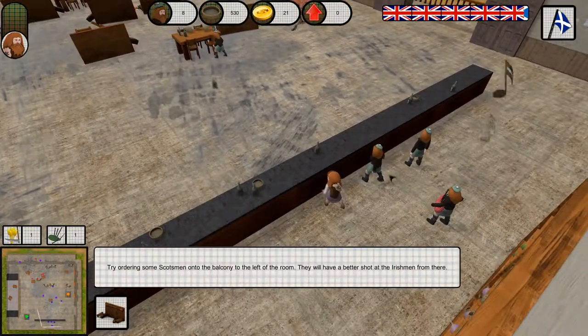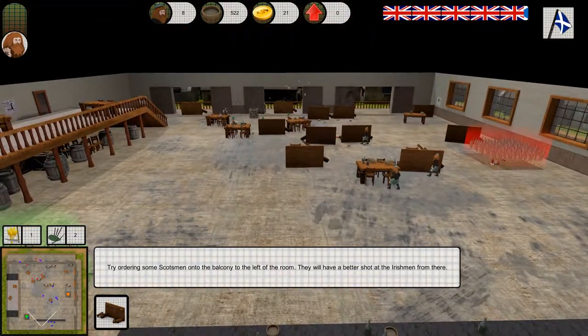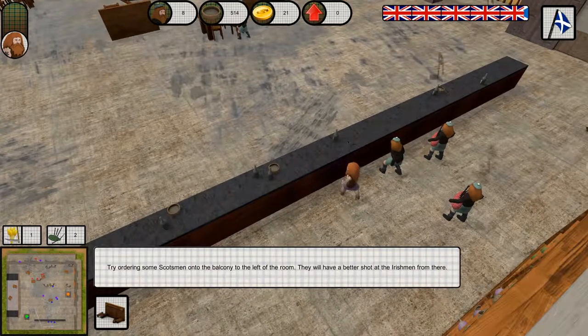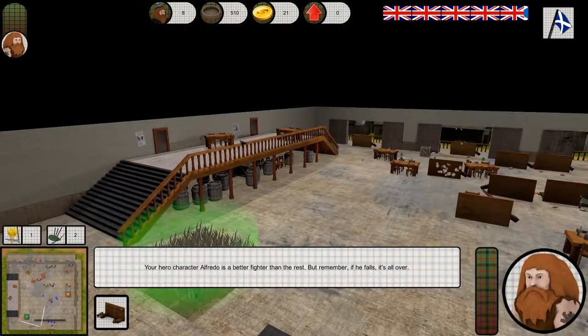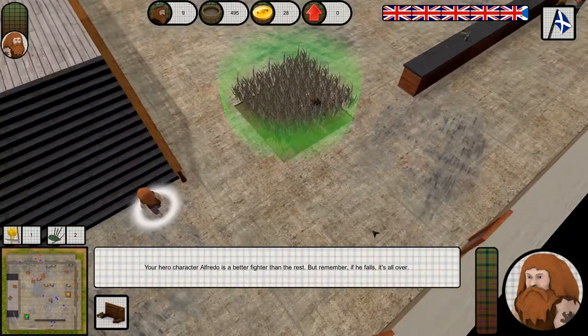You'll need to consider your tactics if you want to defeat the Irishmen. You might want to send some men onto the balcony. You'll need to be prepared for close combat. Your hero character is a better fighter than the rest, but remember — if you lose him, it'll all be over.